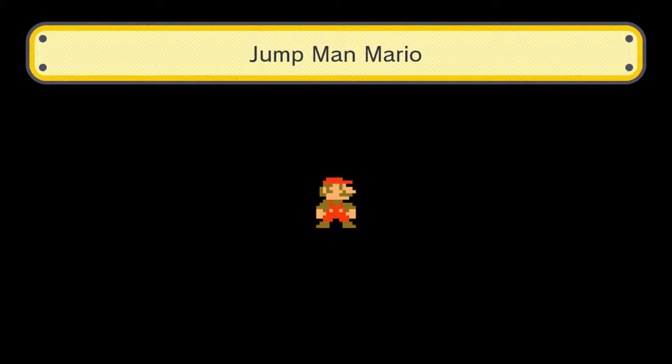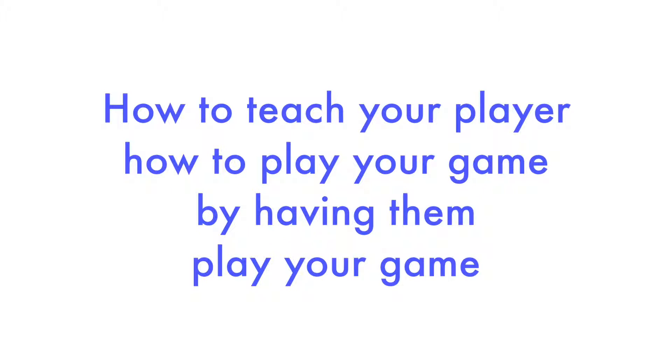Here I've created a level called Jumpman Mario, referencing not only Mario's name in the original Donkey Kong — Jumpman — but also because in this level I teach the player how to jump. So with this level, I want to show you an example of how to teach your player how to play your game by having them play your game.